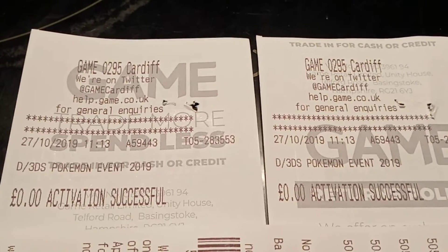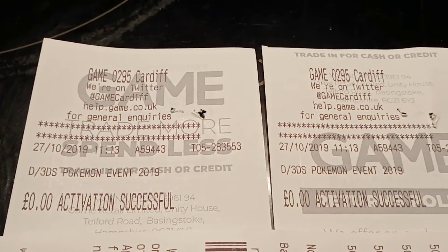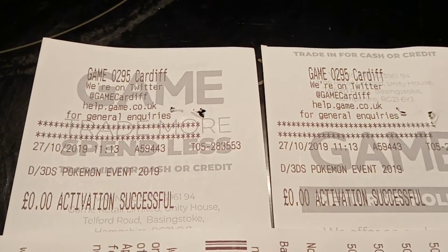Hi guys, welcome back to another episode of GNG News. Today I'm giving away two free codes for either a Shiny Lunala or a Shiny Solgaleo for Ultra Sun, Ultra Moon, Sun or Moon.